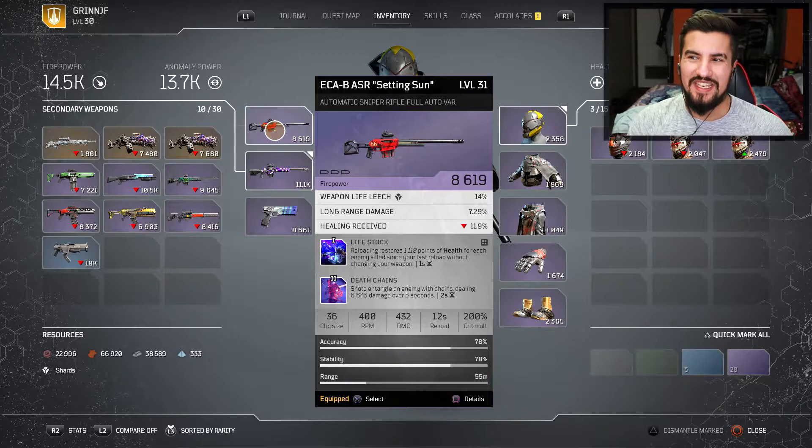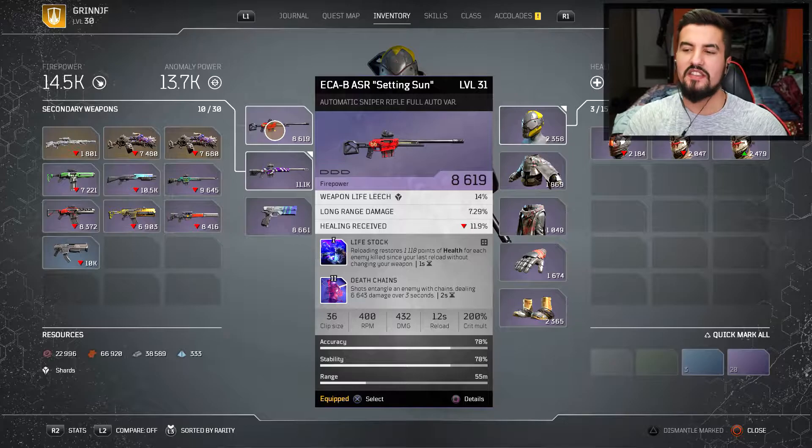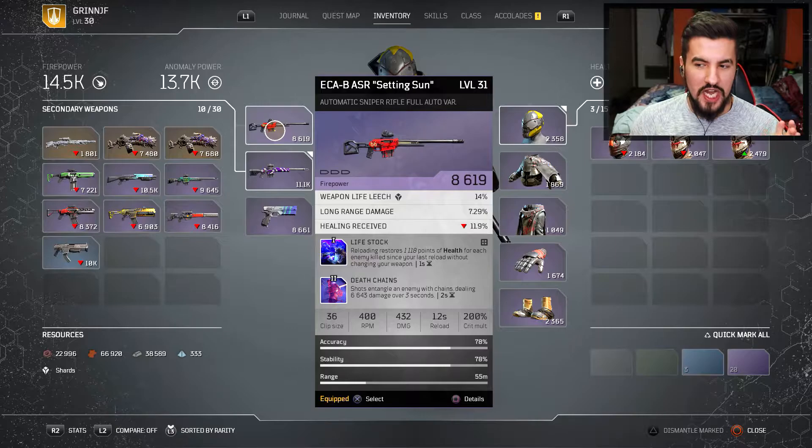I have this weapon right here — the Setting Sun. It's an automatic sniper rifle. It has weapon leech, long-range damage, and healing received. It also has a reloading mod — basically heals you if you killed an enemy and you reload. Nice. But then it also has Death Chain — shots entangle an enemy in chains, dealing damage over time, precisely 6,000 damage over a pretty decent amount of time. Pretty good.